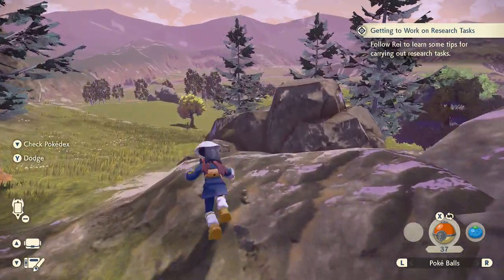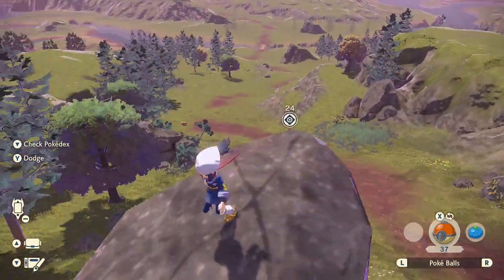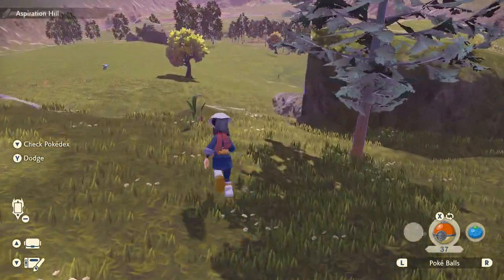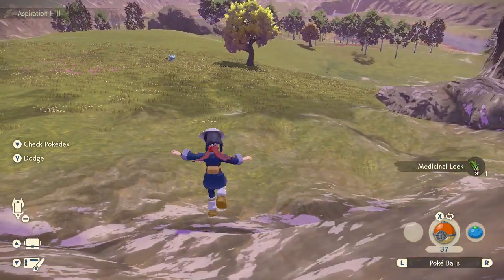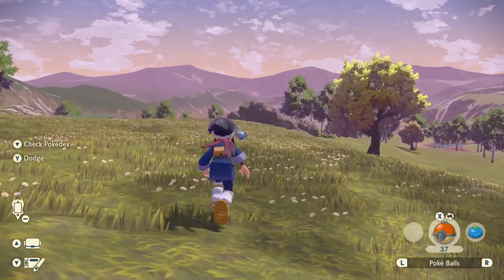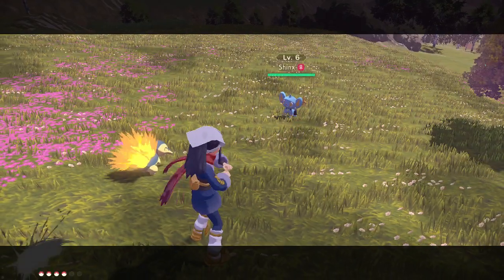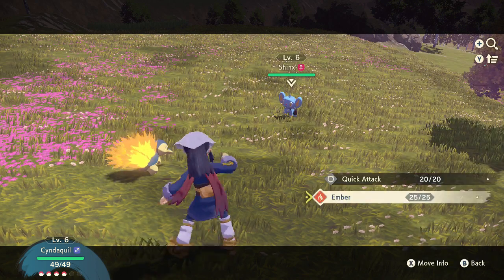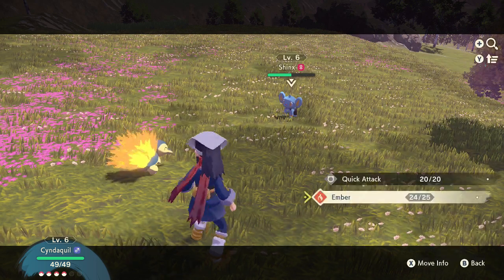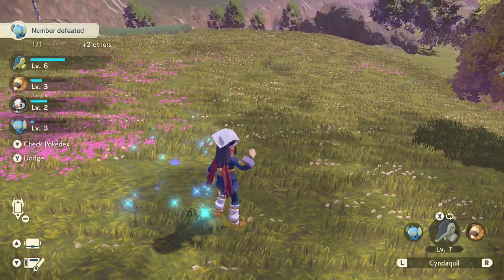So we can't go everywhere because we can barely climb any hills, but there's a small thing we can do. Just after getting this dodge roll explanation, we can head out here and capture more Pokemon. For example, this Shinx right here is level 6 already. As long as it doesn't attack too much, we can take it out with two Embers because there's a research task for that — number defeated.